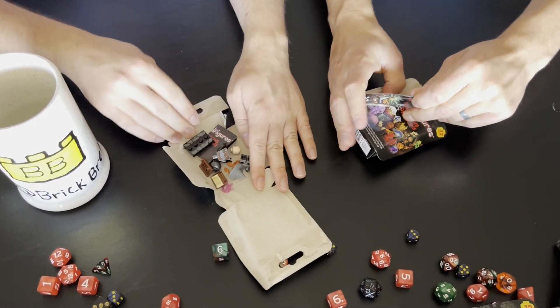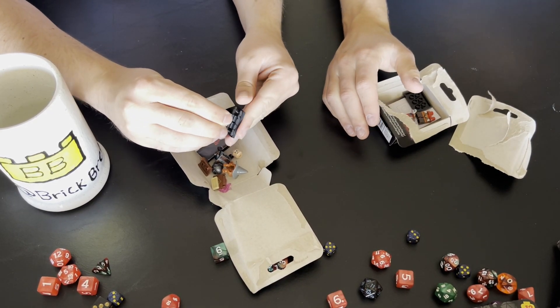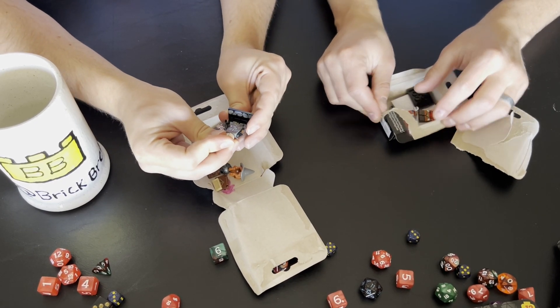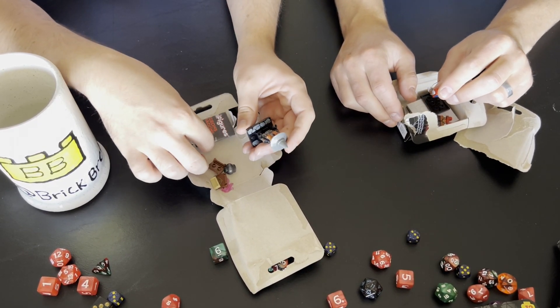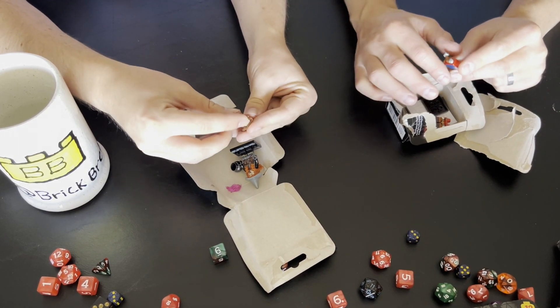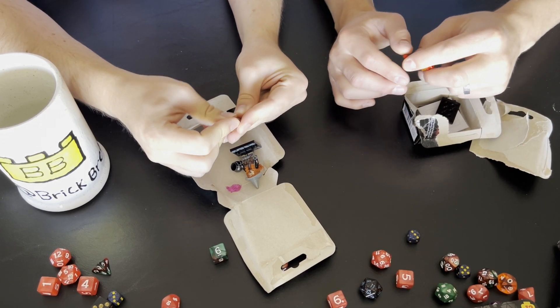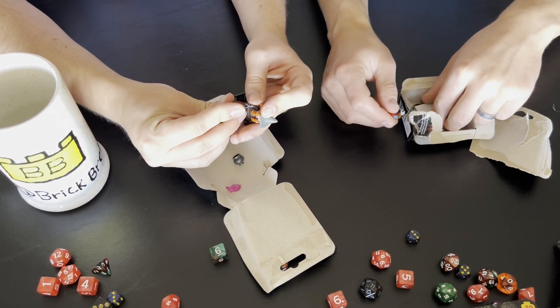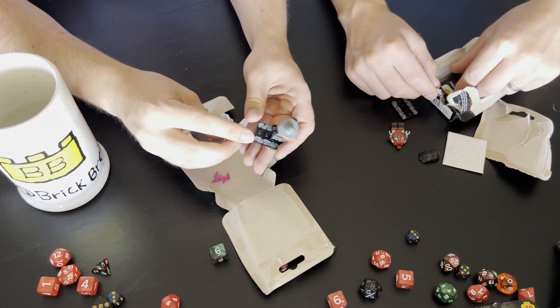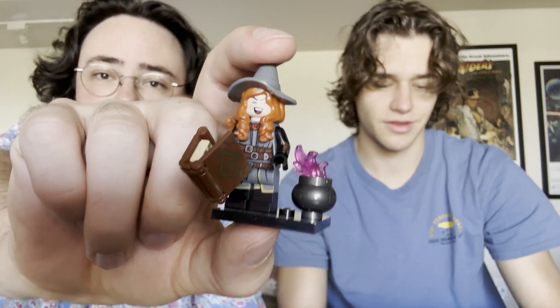First off, I got — let's see, what's the witch called? That is Tasha the Witch Queen. I got Tasha the Witch Queen. And it looks like I got Strahd Von Zarvich. He's like some vampire knight-looking dude. Forgive us if we don't know these names — we're not super big into D&D. We've both played before, but we don't know too much about it or the lore behind some of these characters. And we'll do an overview of each of the minifigs at the end. They do come with a checklist that shows which minifigures you have and which ones you still need to collect.